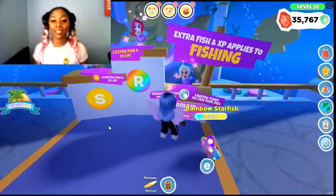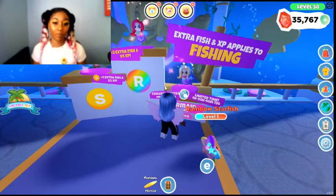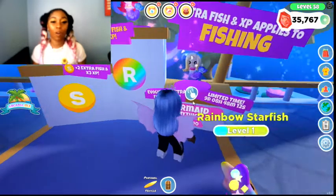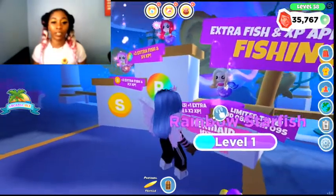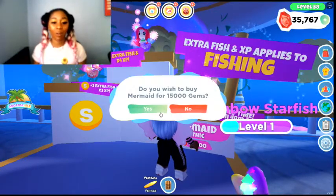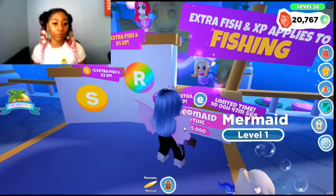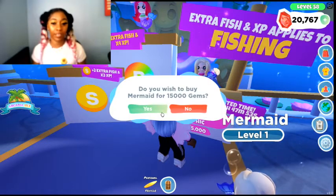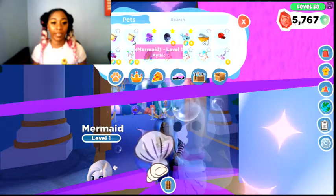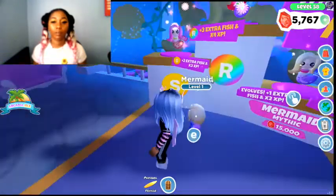Look at my gems, guys — my gems are at 35,000. So it doesn't look like I'm buying four of these mermaids, well, not today. But it only gives me 9 days and 8 hours left to buy all four of these so I can put them together and get everything I'm supposed to get. I actually have enough for two right now, so let me go ahead and get two. I have two mermaids, and that is enough to make it a shiny.